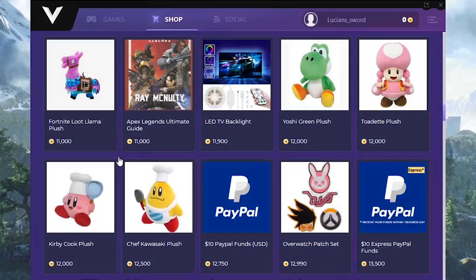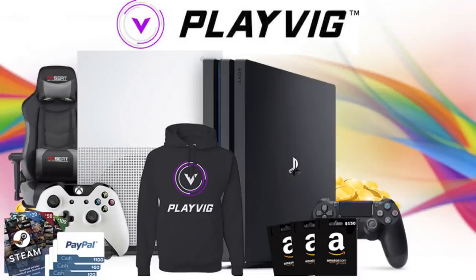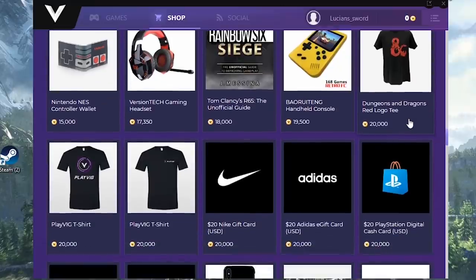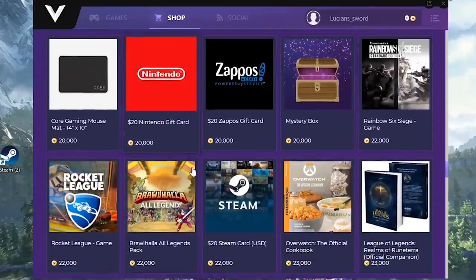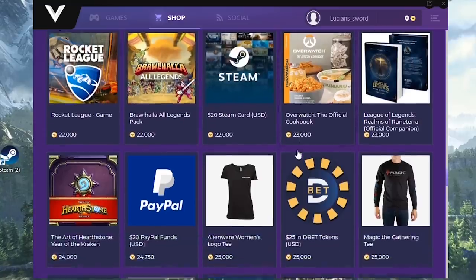I've had this sponsor a couple times in the past, and if you weren't one of the people that clicked on the link to download PlayVig, you really should now guys, because there's literally nothing to lose and only everything to gain. Right now there's a special promotion going on where PlayVig will award three viewers each with 20,000 PlayVig coins, but you have to sign up between now and October 28th when the drawing occurs at 12 p.m. Pacific. So don't wait around, click on the link in the description right now. Special thanks to PlayVig for sponsoring another one of my videos.